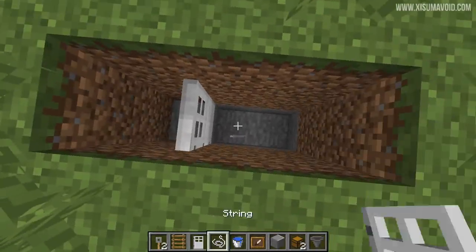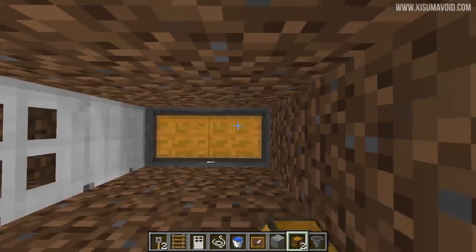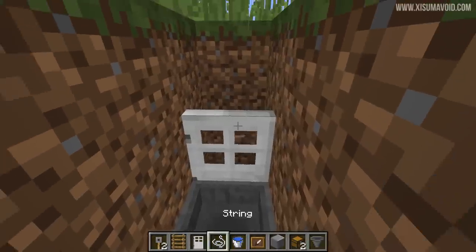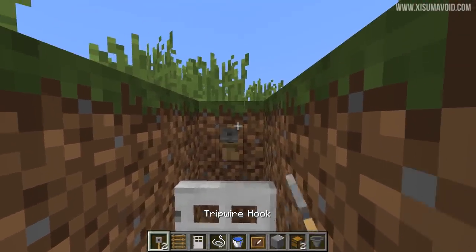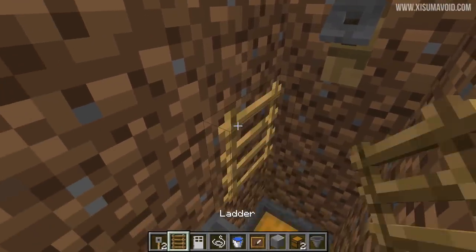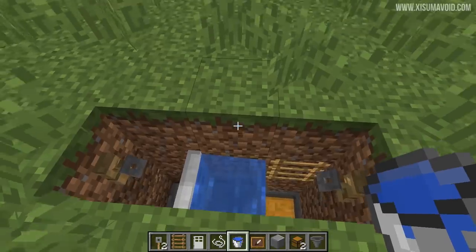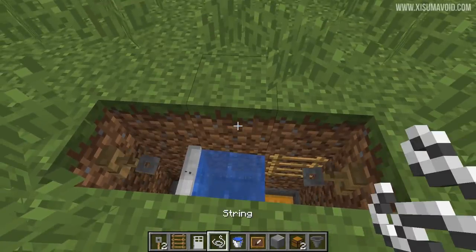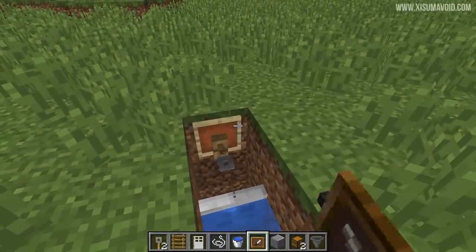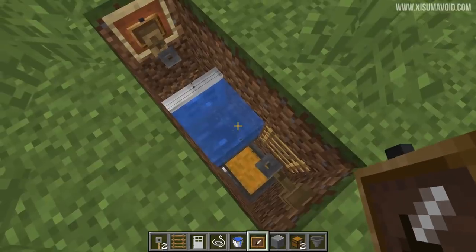We will start by placing the iron door on top of that block. Then go into the extra space at the bottom and place two chests. We're going to put a hopper on top of the chests, and then put our tripwire hooks on either side. Below this one we need a ladder, and then in front of that, above the hopper, place a water bucket. Over here we're going to put string. Then the last thing to do is put the item frame over here and place any item — it doesn't matter what — inside the item frame.